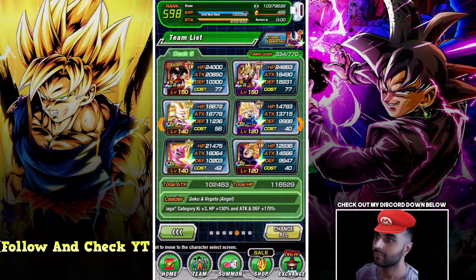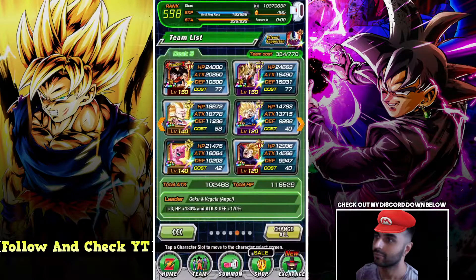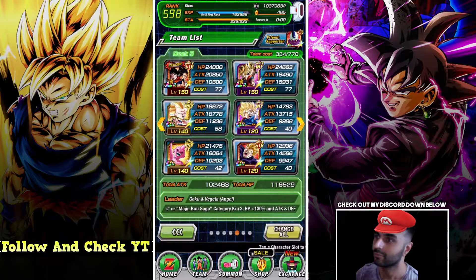We have him linked up with this Int Goten, which gives him nearly every attack link but zero key links. The reason we're giving him zero key links is to see if we can get that 11-key more frequently — it's a little bit of a risk. If you like this video, don't forget to hit that like and subscribe button. Without further ado, let's get into the event.